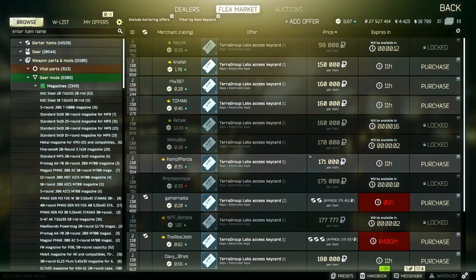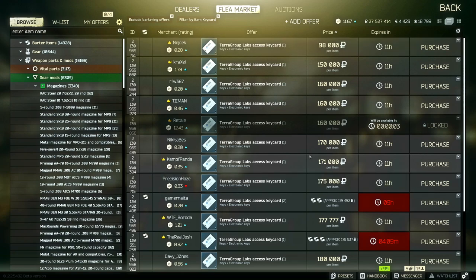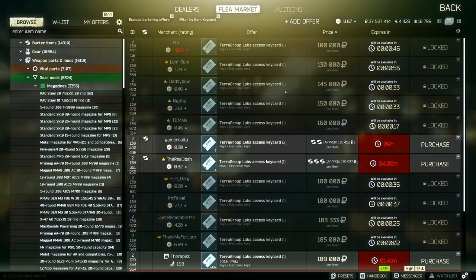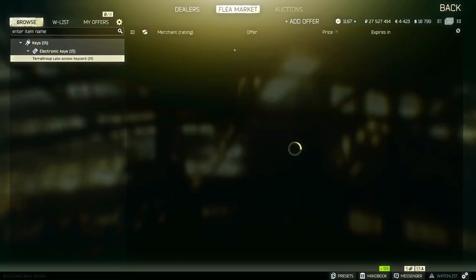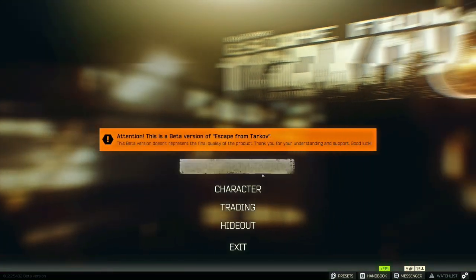Tarkov is not a sprint — it's a marathon, a long-term investment. You're not going to be amazing right away, and it's a slow process when you're first starting out. You're going to build your money little by little. Also, remember: you're not going to be able to use the flea market until you're level 5. Up to level 5, you're just going to be selling to vendors and leveling them up as much as you can.